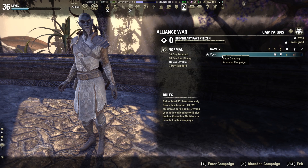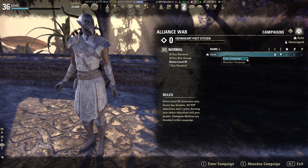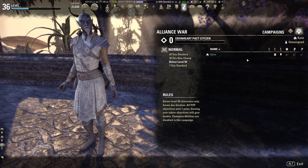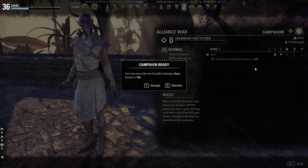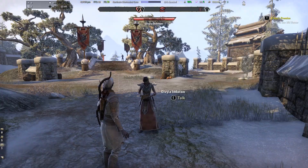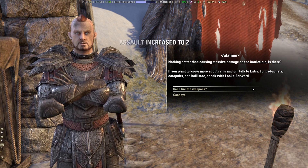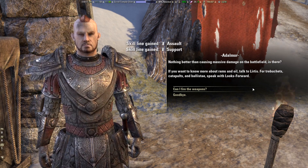To enter a campaign, click on Enter Campaign or press the E key. A small campaign ready window will appear. Confirm that you want to join your chosen Cyrodiil campaign and you will be immediately ported. Once you are there, I would recommend you do the Welcome to Cyrodiil tutorial quest first. These quests will give you an overview of some topics in Cyrodiil and you also earn 2 skill points.